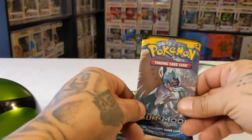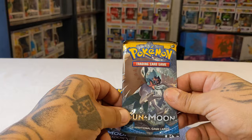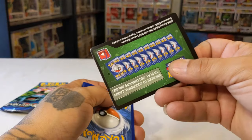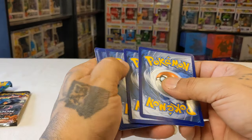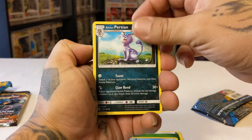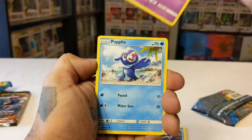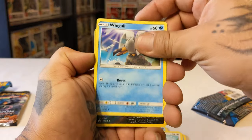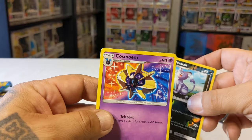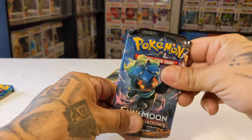First one we're gonna do is Sun & Moon. I don't know the tricks to these ones, I'm gonna just go four deep and see if we pull anything good. It's a blue card so I figured we won't get nothing good, but we're still gonna go ahead and see what we get out of these boxes. First one: Meowth and Persian, nice. Zubat. Nice little Poochyena. Meowth and Persian again. Nice, that looks really cool. So that was the first one.